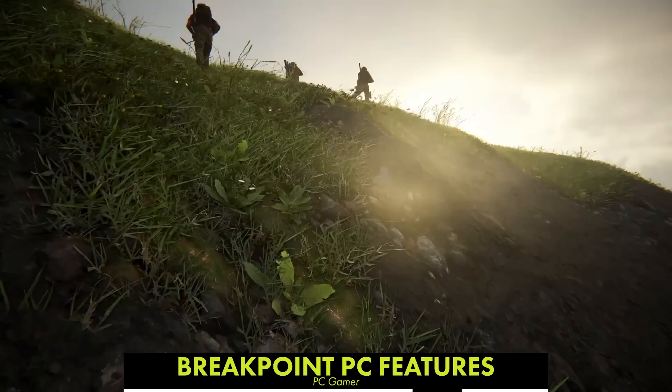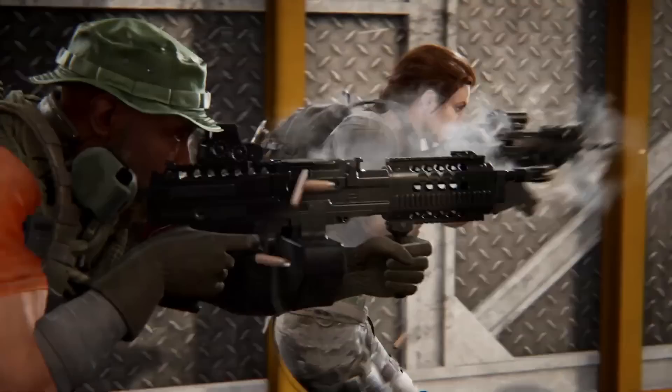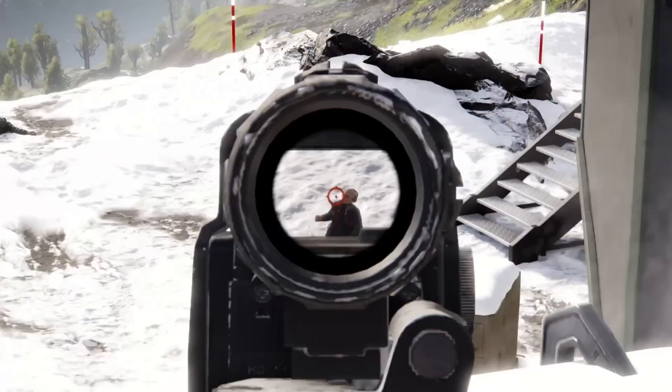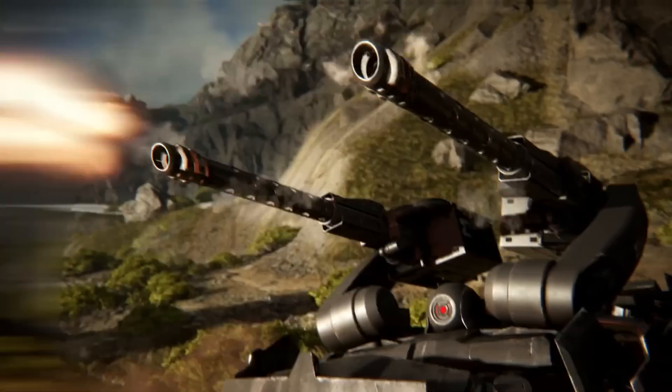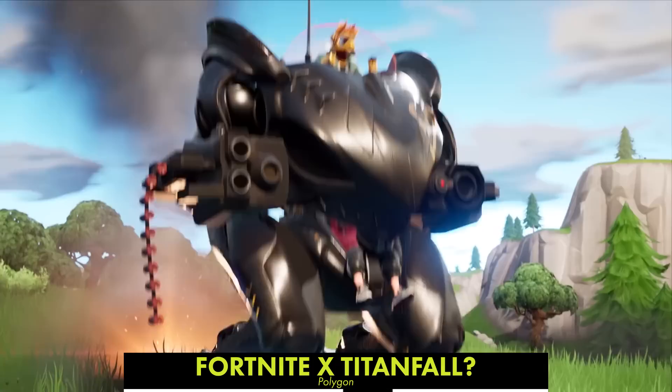Ghost Recon Breakpoint got a PC features trailer showcasing the game's rather extensive PC options. All the usual options you'd expect in a modern PC title are present — unlocked frame rate, a wide range of graphical quality settings, multi-monitor support, and more. The previous Ghost Recon game, Wildlands, also had a pretty robust PC port, though the game is notoriously hard to run on high settings even on expensive hardware. A beta for Breakpoint starts in September ahead of the game's full release on October 4th.